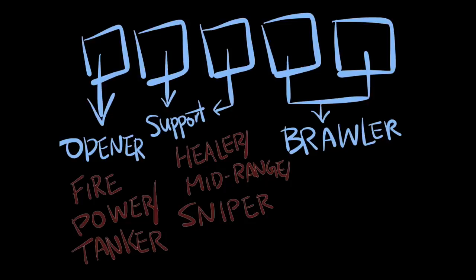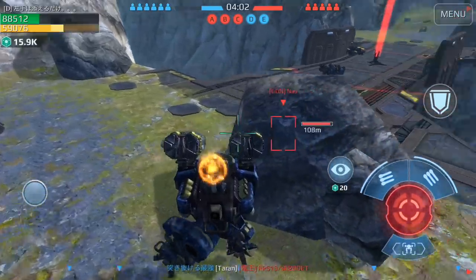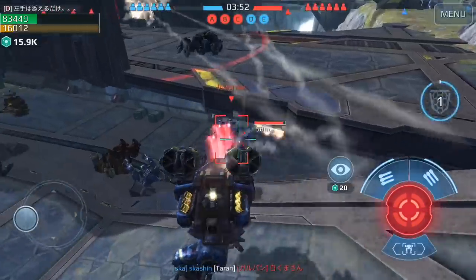You definitely need some sort of support bot to wear enemies down because this game mode ends up being very long. That includes healers, mid-range, and snipers. The next two slots are definitely brawlers — you want either an energy shield brawler or a physical shield brawler because of all the mid-range and sniping robots. In this clip you can see a crucial moment where I'm able to use a shielded brawler to overtake and defend this beacon.